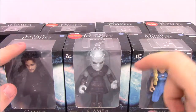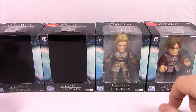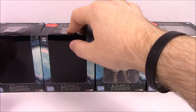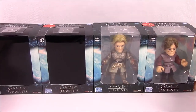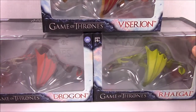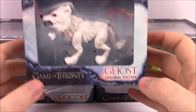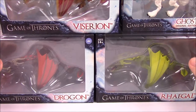First up here we have the Night King, we have Jon Snow and Daenerys Targaryen. And then from the back row, at least the ones you can see, we have Tyrion Lannister, Jaime Lannister, I believe this one is Cersei Lannister, and then we have one of the White Walkers. We also have the dragons: Drogon, Rhaegal, and Viserion, and even Ghost to go along with Jon Snow.